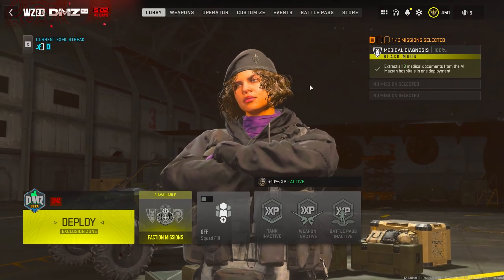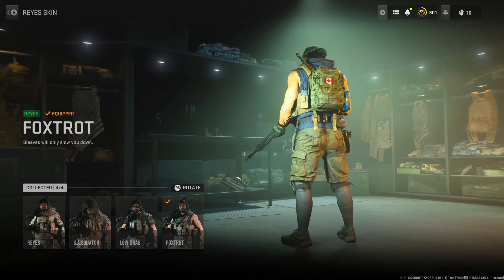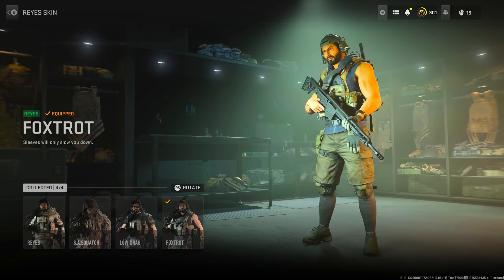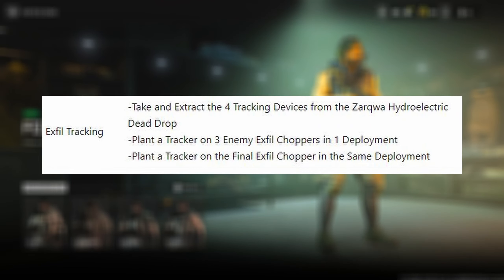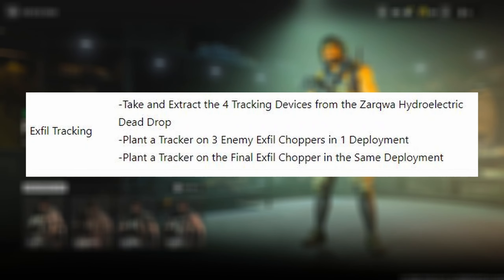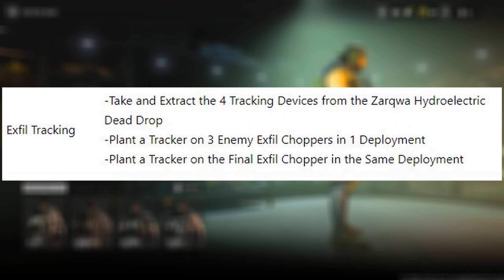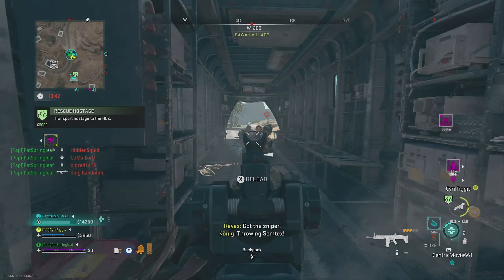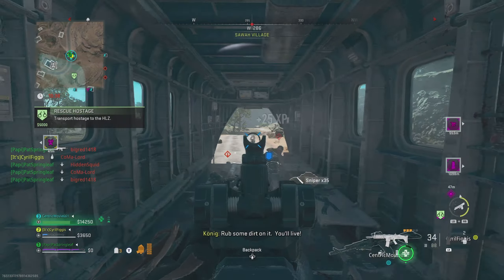Now we have a Crown Faction skin unlock in the form of the Foxtrot skin for Reyes. This skin looks great and is pretty unique, especially if it does disappear after this season. But this does have the most difficult challenge required of them all — it requires us to take and extract four tracking devices, then plant a tracker on three enemy X-File choppers in one deployment, as well as plant a tracker on the final X-File chopper in the same deployment. So it is difficult, but it can be a lot of fun too, and the reward is great. Remember, the Crown Faction missions are only accessible for full Modern Warfare 2 game owners.